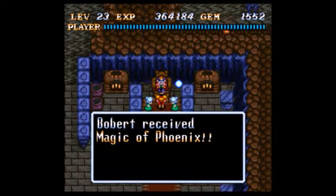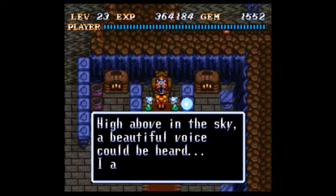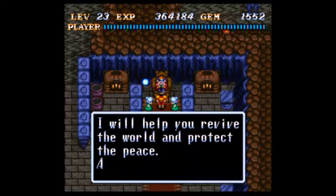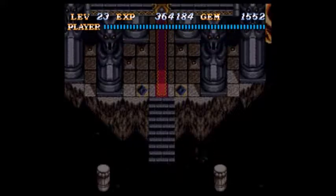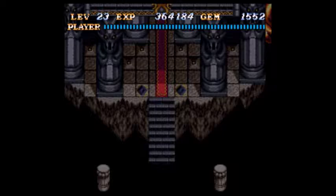Phoenix! And now here we go. 'I am the Phoenix. I live on the Mountain of Souls. I will help you revive the world and protect the peace. As soon as I was called, Death Toll moved into position.' I remember seeing this in the past — if you don't get the Phoenix magic, you get to the third area and there's nothing there.